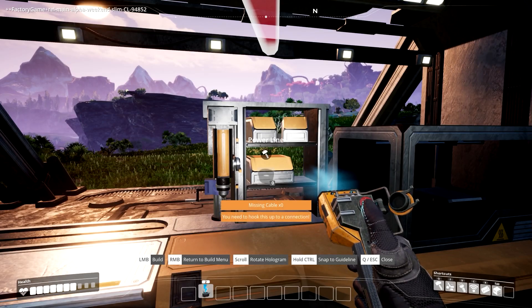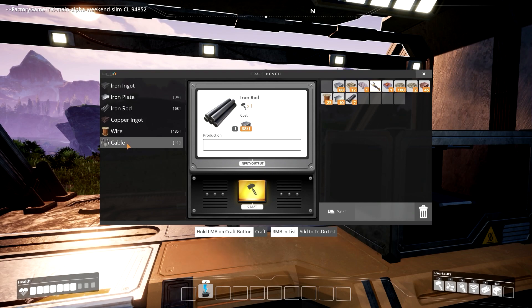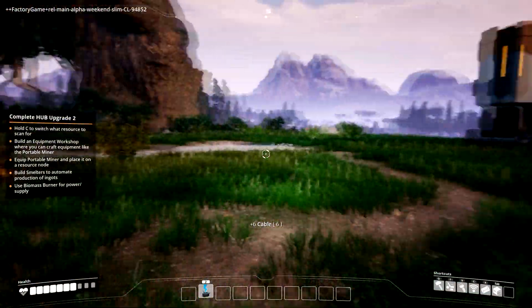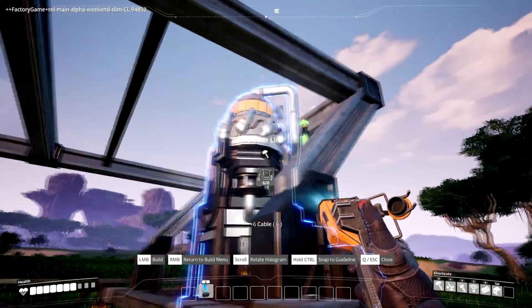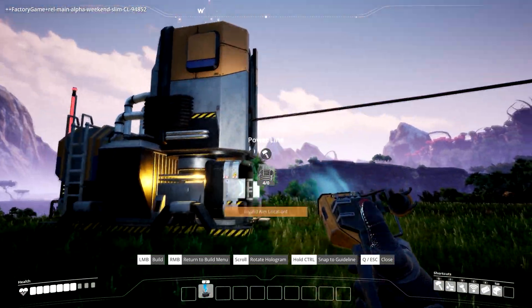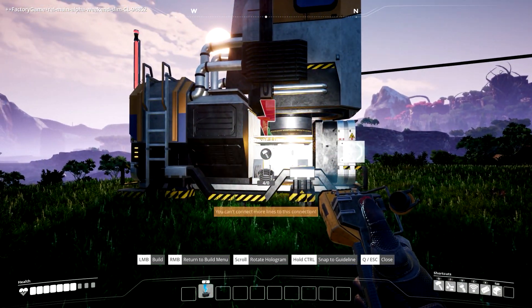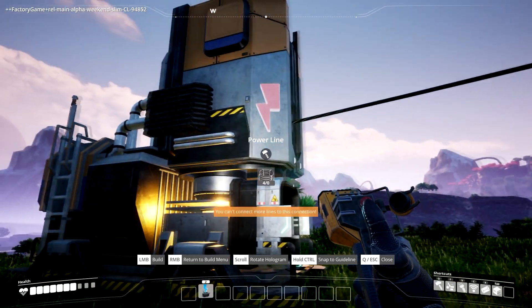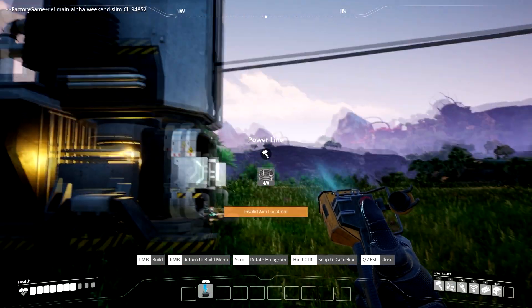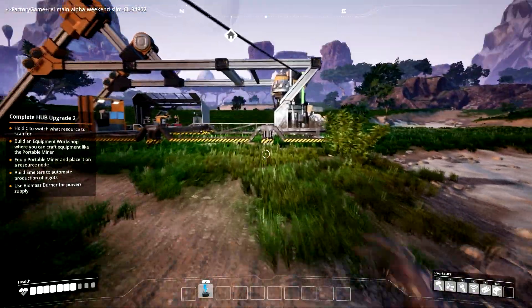I need cables — oh, that makes so much sense now. How do I get out of here? Escape. Okay, so I need to make cables. I'm going to craft six of them — cables for the wires, that makes so much sense. There we go, and I'm going to connect it to this. That is now connected. Oh man, this is why I say I love this! You can't connect more lines — alright, so this is all set. And now it should be powering everything.